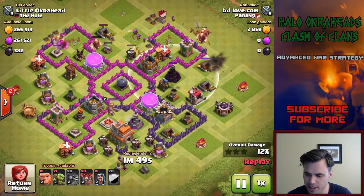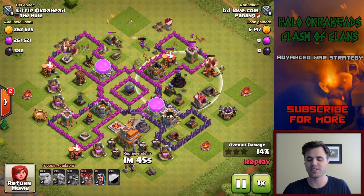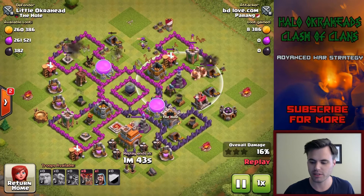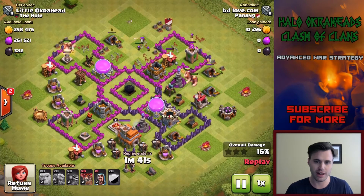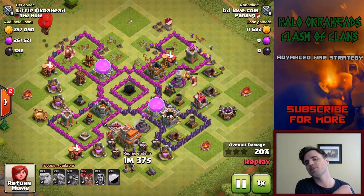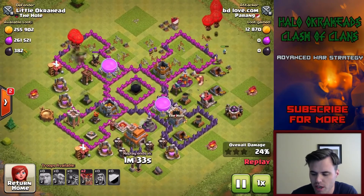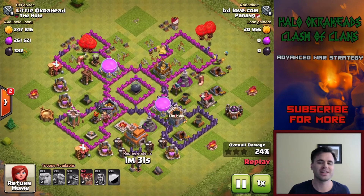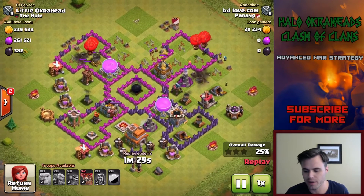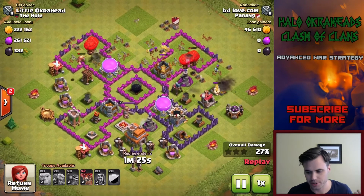It's kind of a deceptive base because the average attacker at Town Hall 7 doesn't really know how to crack it. They don't really know how to get to the dark elixir. You don't have to put dark elixir in there — if you're completely empty you can put a gold storage or an elixir storage, whatever you want to protect your resources. This is mainly for protecting dark elixir because you need that to get your hero up, your Barbarian King.